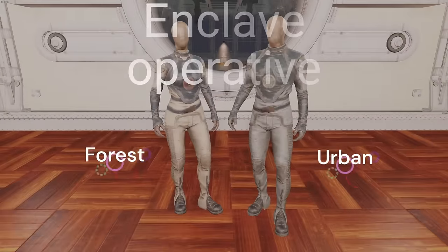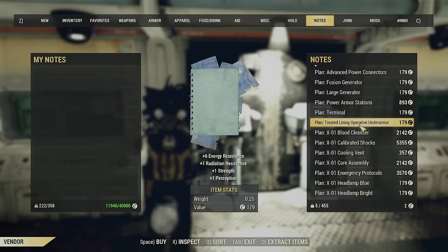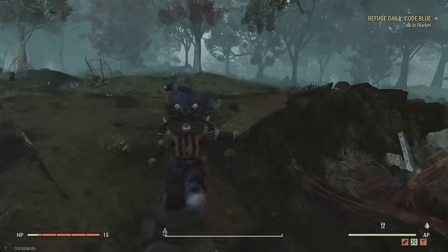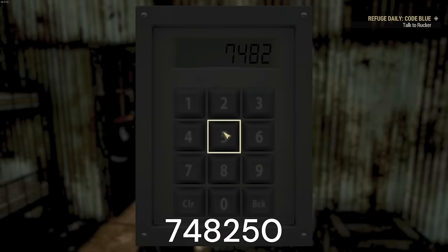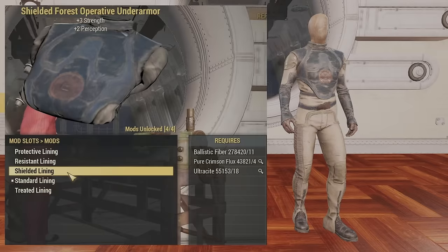Now we have the Enclave Operative Under Armour with the Forest and Urban variants, both purchasable. This has the second highest energy resistance at 13, plus three strength and two perception. If you have access to the White Springs Bunker, you can buy both there for pretty cheap, along with the treated lining, resistance lining, and protective lining — server hopping as needed since only one is sold at a time. For the shielded lining, go to Snogger Town, find the building in the distance, go around back to a door with a code. Enter code 748250 and the shielded plan is just sitting right inside. Shielded material costs: 18 ultracite, 11 ballistic fiber, and four crimson flux.